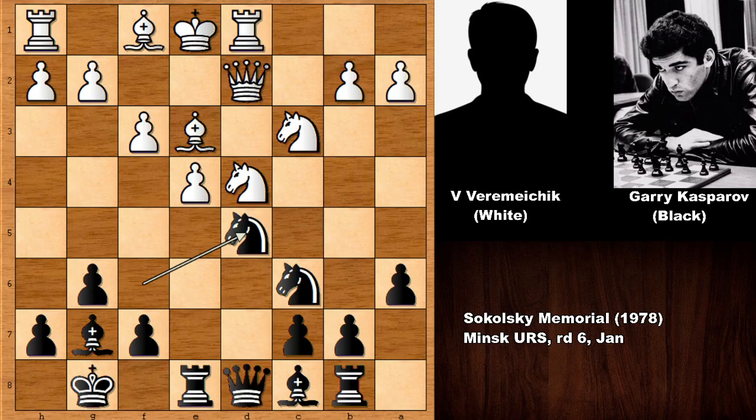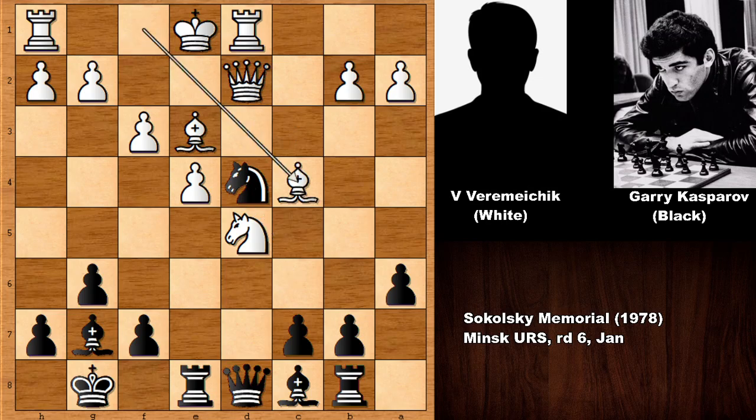Gary Kasparov captured the pawn with knight takes on d5 — what a move! Black still hasn't castled. If your opponent's king hasn't castled, pushing the e-pawn is a good idea. Knight takes on d5, but now white didn't capture the knight — white played bishop to c4. What a slashing, dashing attacking game already by Kasparov!